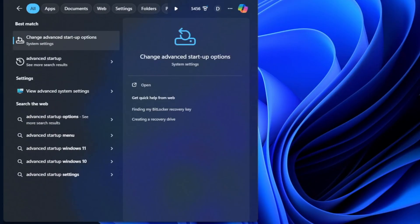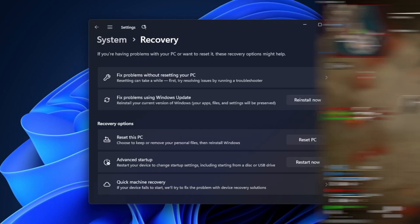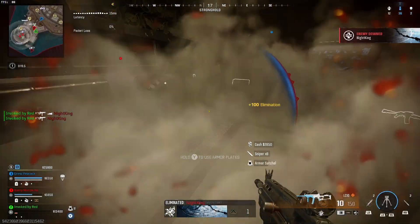First you'll need to search for Advanced Startup in the search bar and open up that page within Windows. It should look something like this and is under the System and Recovery section, so you should be able to see a window with the option to go into Advanced Startup and restart your PC right now. What that's going to do is take you into Windows Recovery.